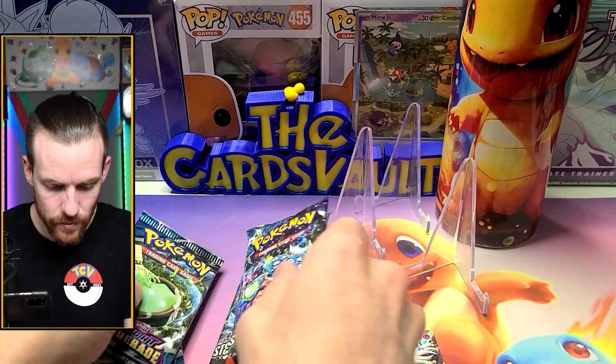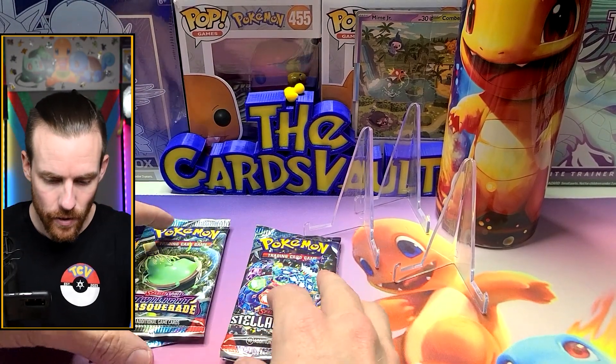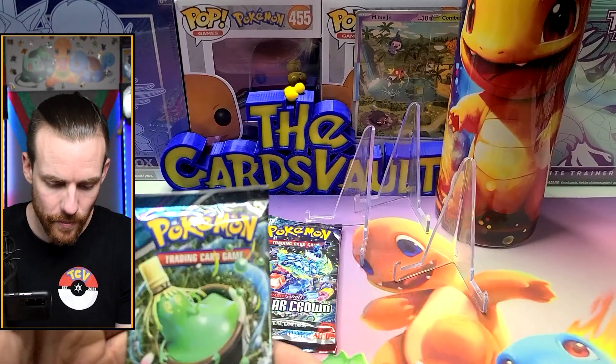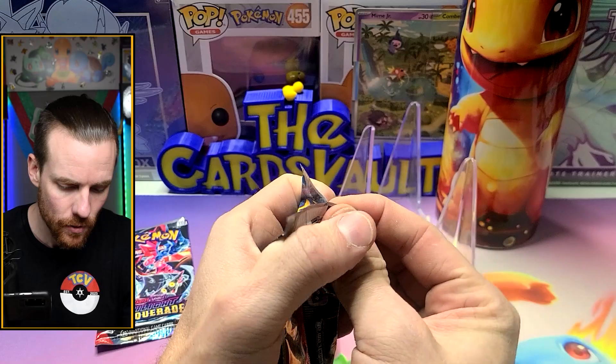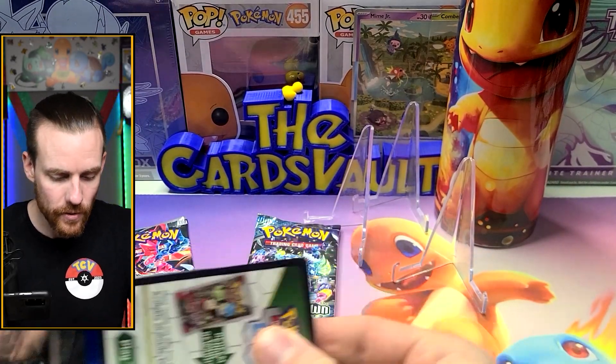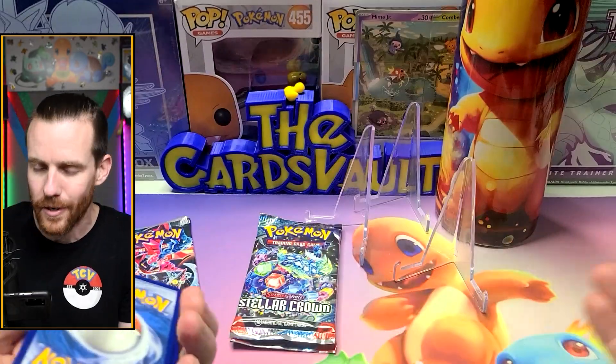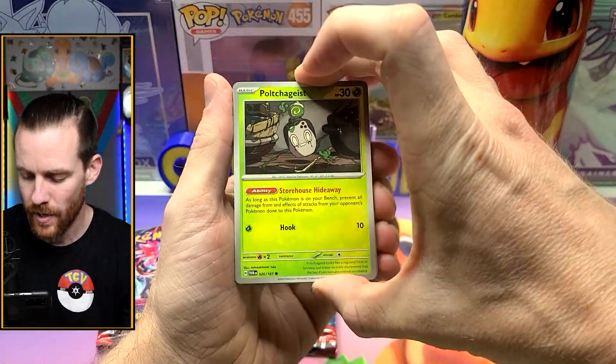We actually have two Stellar Crown and two Twilight Masquerade. Stellar Crown's the newest set, so we'll save that for last. We still need the Ogre Ninja Boy, the Froggy Boy — SIR, just to be clarifying, because Nate says I need to clarify, otherwise I won't get it. So come on.